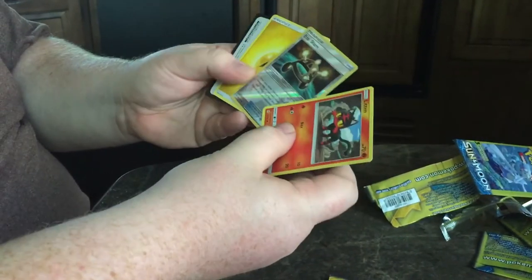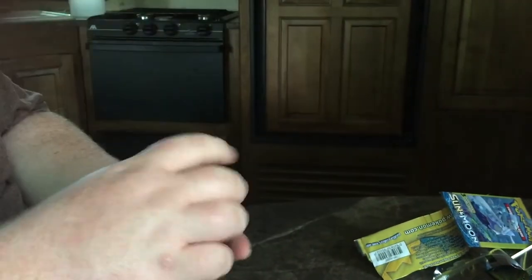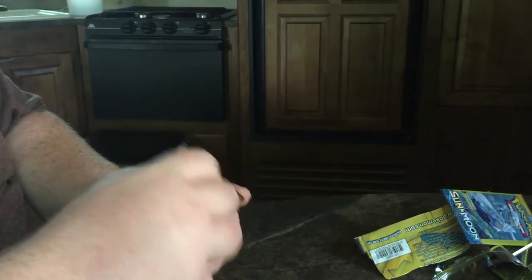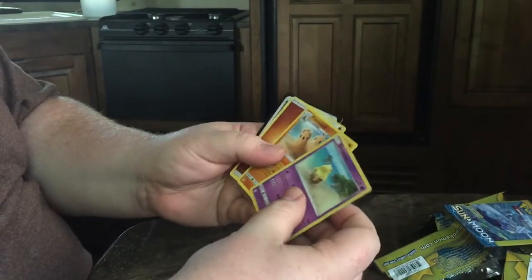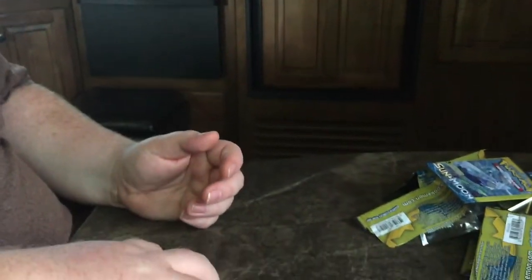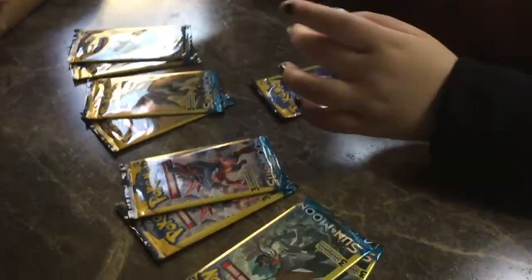I opened five packs earlier and then went back and got eleven more. We'll see. An EXP Share Reverse — nice, that one is a thicker card. We saw them and we didn't want to pass them up. And Palossand Rare. So I got a couple of Rares and then that one nice GX. I'm going to start stacking these.